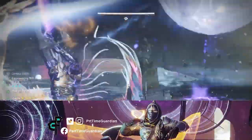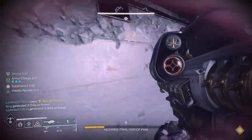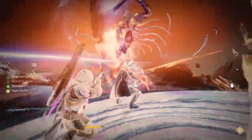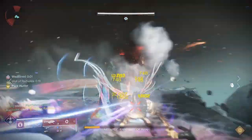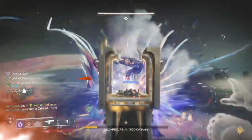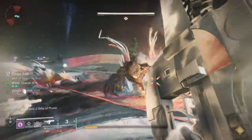Same mechanics throughout the entire thing. He has three phases with an enrage, and once you get past that there's a final stand. The final stand is actually not that beefy on this boss. So at that point, use whatever you have left. If you have Outbreak, swap over to Outbreak, take him out, and you finish the encounter.